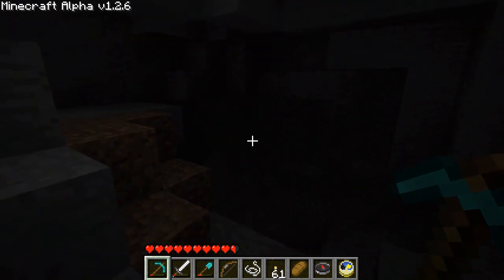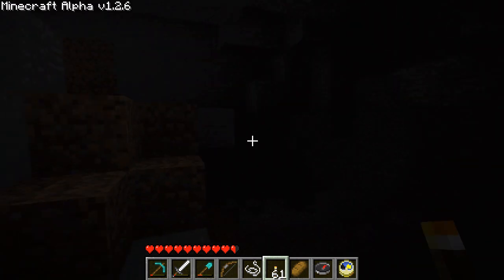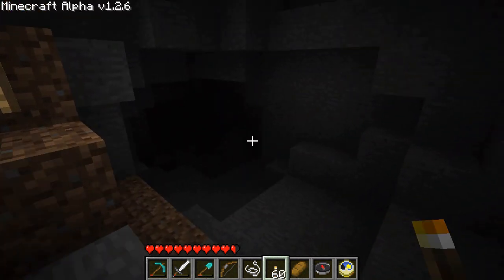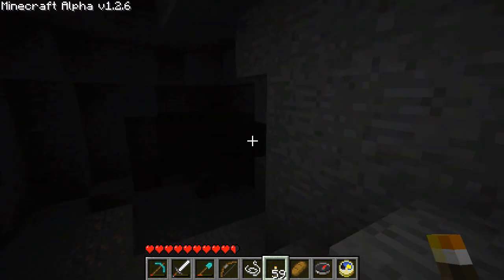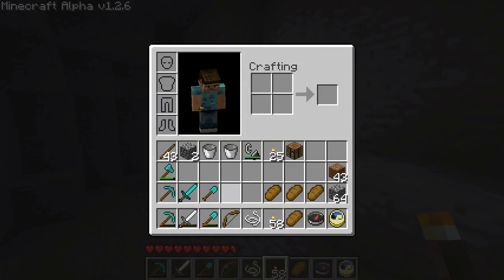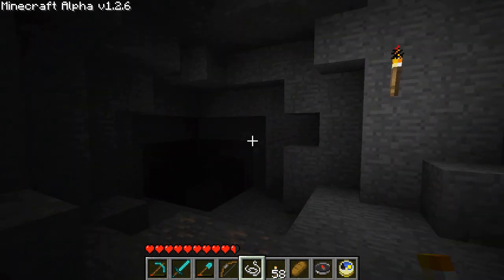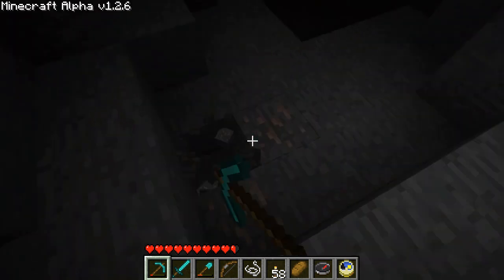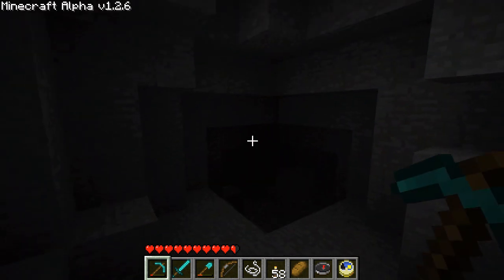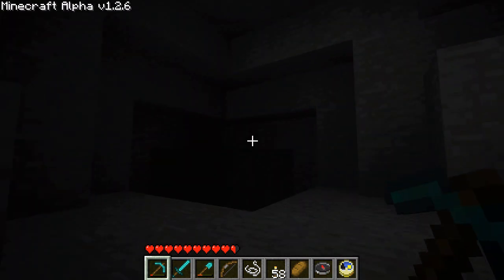I hear water. What is down here? Wow, alright, I'm lighting it up. I see some iron ore. The iron sword's on its way out — we're going to go ahead and equip ourselves with the diamond sword. I hear the water. We'll grab this iron ore while we're here. I love exploring in this game because you never know what you're going to find.